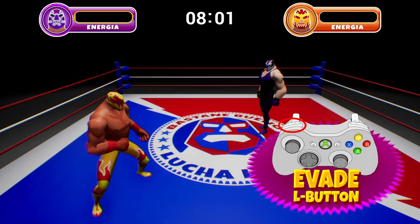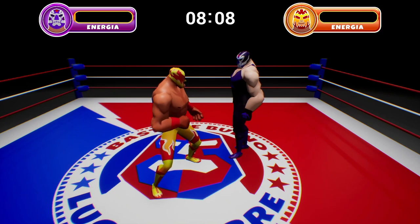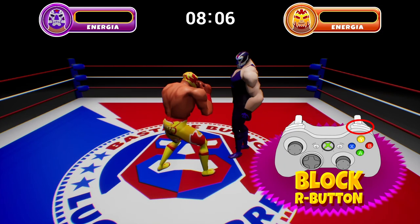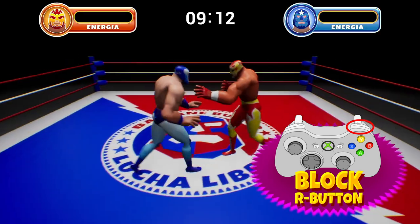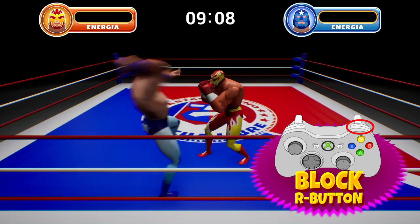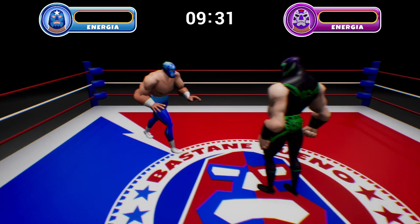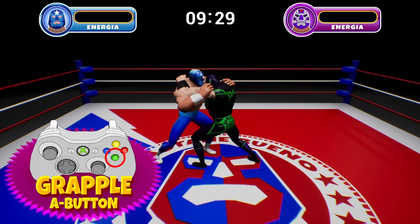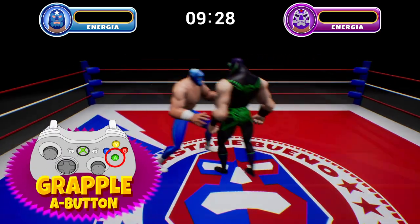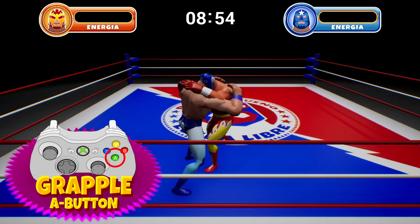You also have some defensive options at your disposal. Tapping the left shoulder button will cause your luchador to do a quick back step. Meanwhile, holding down the right shoulder will cause your luchador to block. Blocking will negate all melee damage, making it a great option against anyone spamming the attack button. Blocking isn't foolproof, however — tapping A will initiate a grab attempt that, should it connect, will open up a potent part of your arsenal. Plus, blocking is completely ineffective against a grapple.